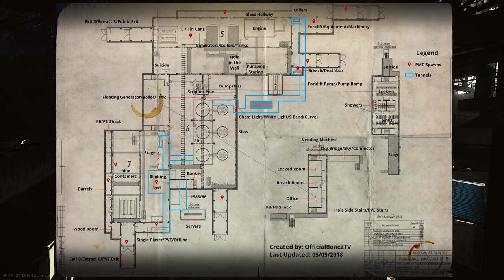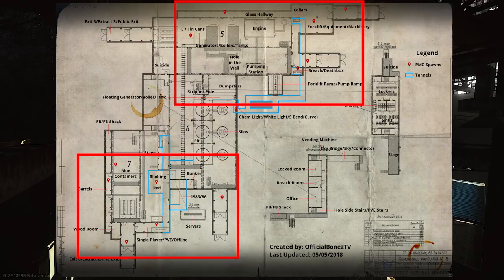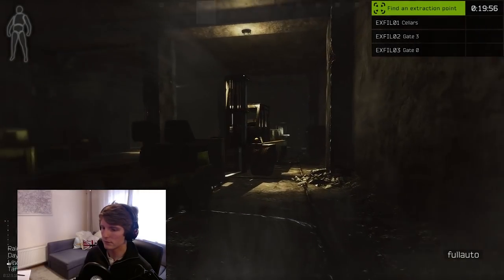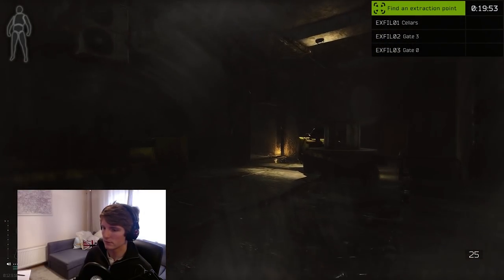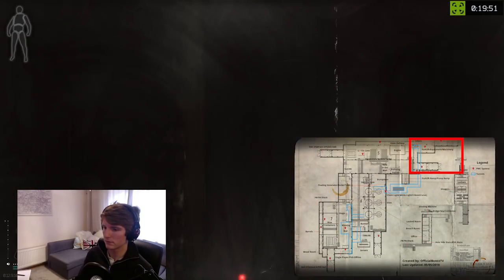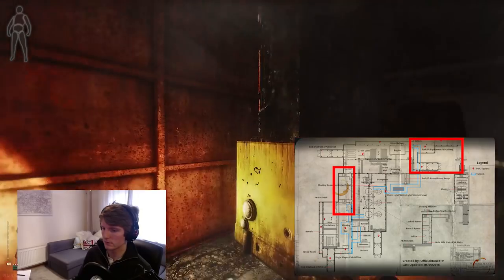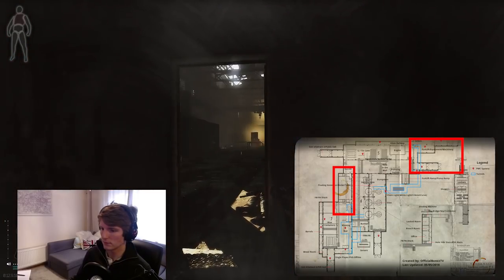The map overall is very small and spawns are broadly up top or down on the other side. Spawns are always important in EFT but this is heightened even further on Factory as raids are only 20 minutes long and everyone is so close to each other. PvP is usually concentrated in the forklift area which tends to be hot at the start of a raid, or around the office area which can be hot at the start too but remains an important location later on as well.